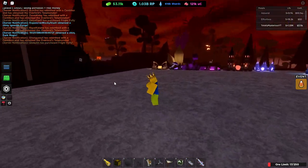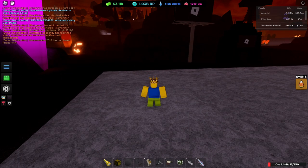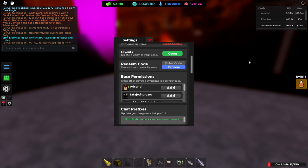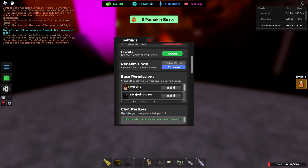On another note, it's a pretty simple update and everything else can be found in the Discord I mentioned. There are two new codes — one is Fright Folly and the other is Spooky Time.